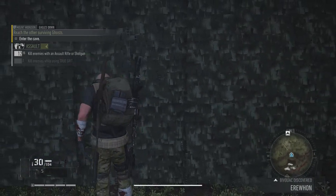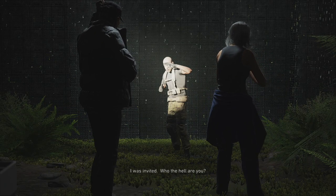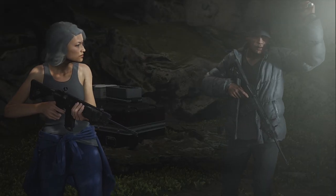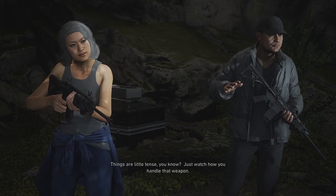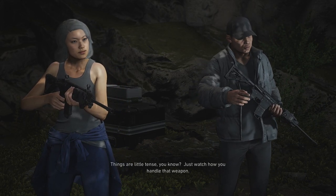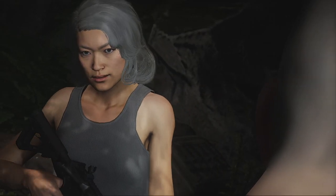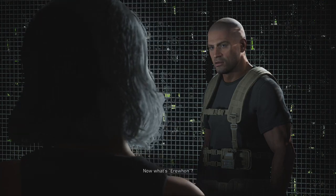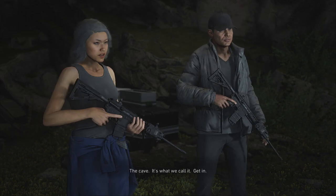What's the passive? Erewhon. Bivouac. Stop right there. Who are you? I was invited. Who the hell are you? Another one. You can always turn around and go back down the mountain. Things are a little tense. Just watch how you handle that weapon. We don't allow shooting in Erewhon. And what's Erewhon? A cave. That's what we call it. Get in.